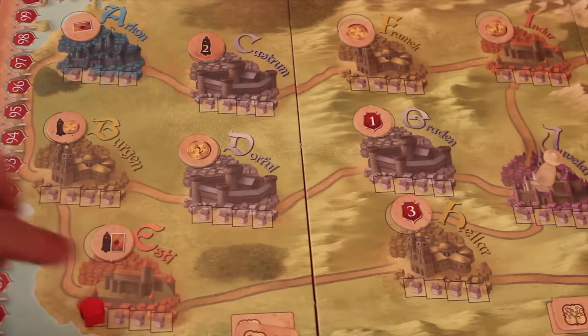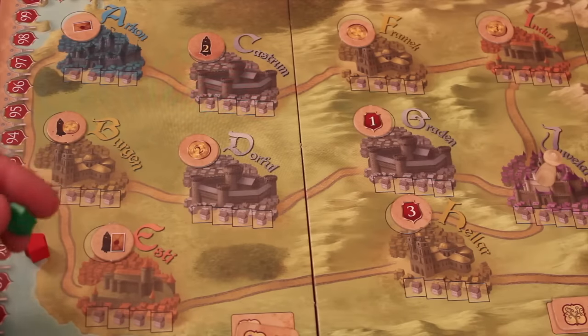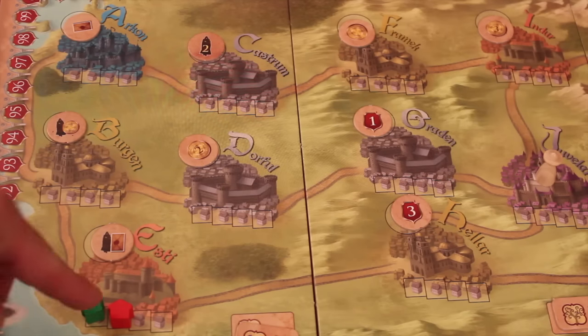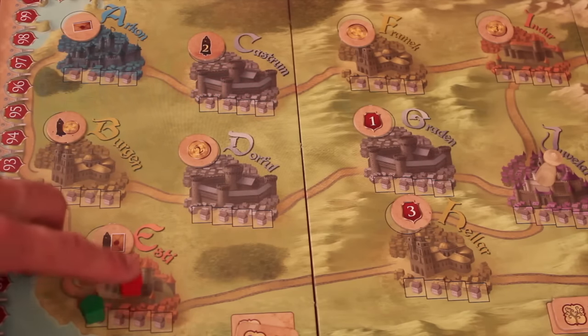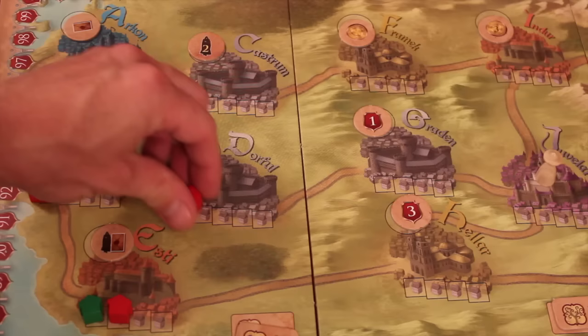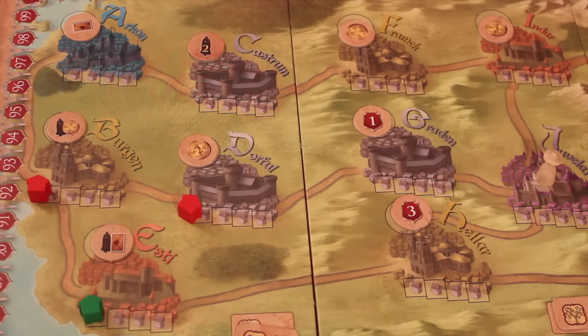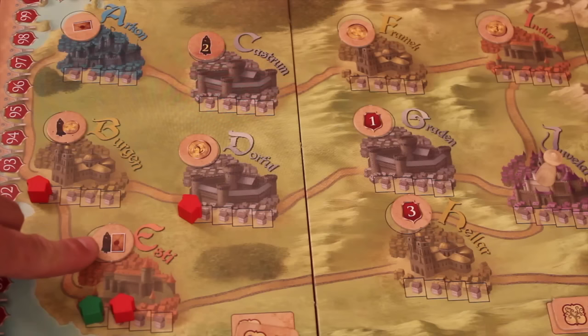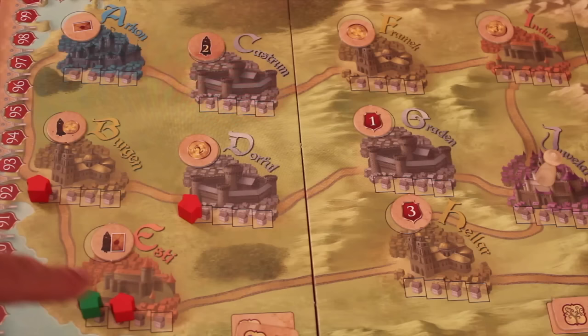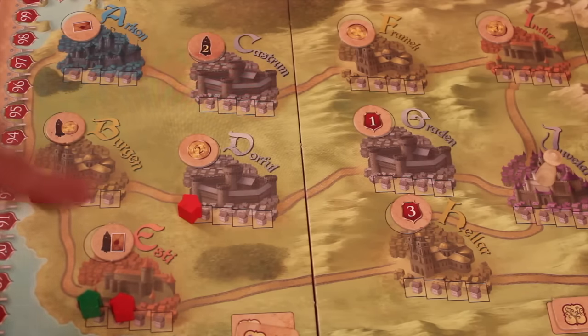If somebody else was already built in a city when you build there, you must give up one assistant per player already present. Interestingly, if you've already built in chained-together places, when you build somewhere you always get the bonus of where you just built plus every other bonus you're attached to in one big line. So you might collect an assistant, a politics card, an assistant and a coin, and two coins all at once. Sometimes you'll be getting points, coins, and moving up on the ability track — the best part is comboing together a bunch of items.